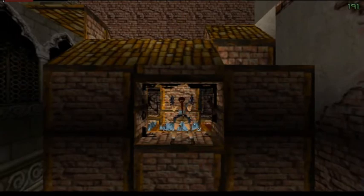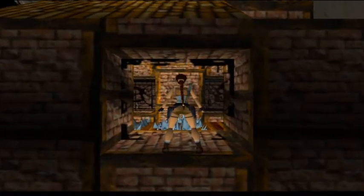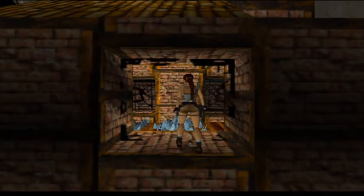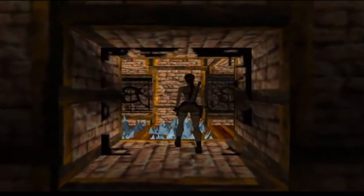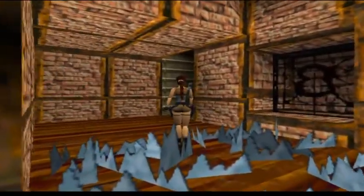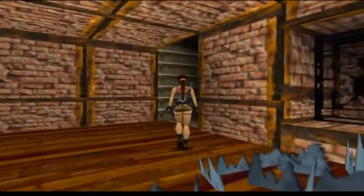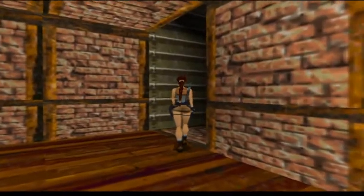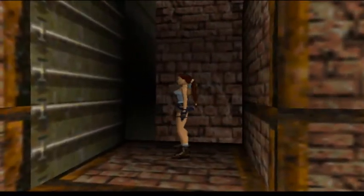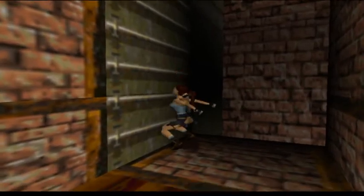We need to shoot this open. I don't know if you guys can see, but that floor's got shards of broken glass on it. If we drop on it, it will be an instant death. If we run through it, we will take damage. But what we can do is carefully walk through this. And then there's a ladder that we need to climb up.